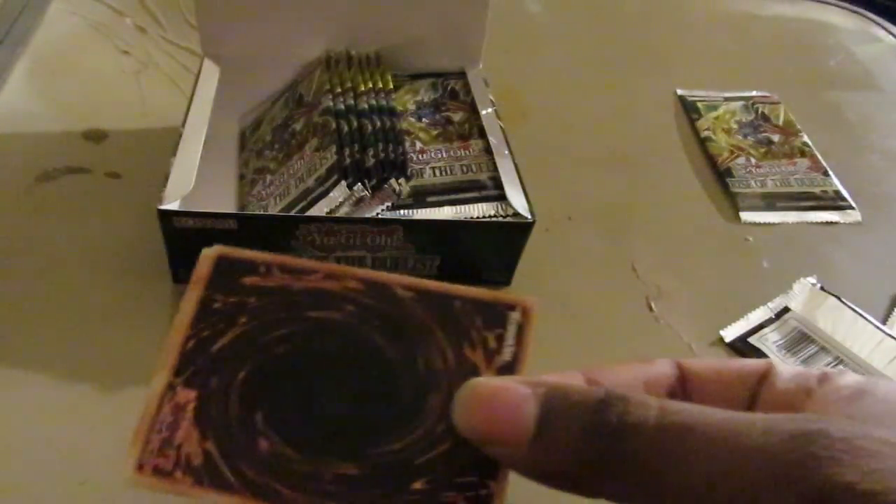Cursed Dragon to Cursed Dragon, Machina Resavanger, Melfi Rabbit, and Fury of Kairushin. That's another clean pack opened up, very nice.